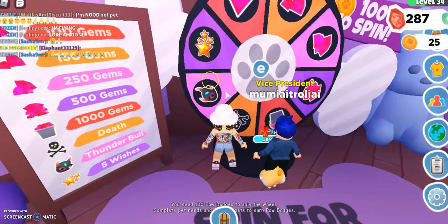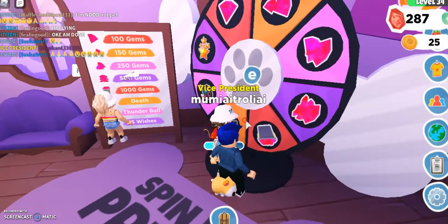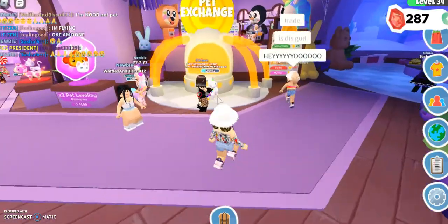It's right here on the wheel. What's it called? That is wishes, this is death. I've never died yet, neither has elf, and the rest is all gems. This is 100, 150, 200, 250, and maybe 500 — or maybe it's 300, I don't even know guys.